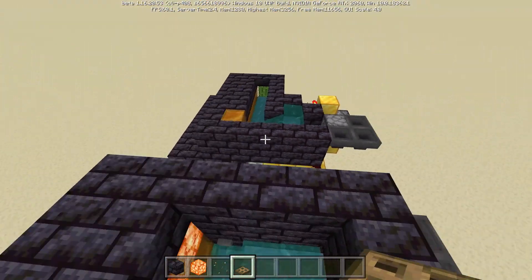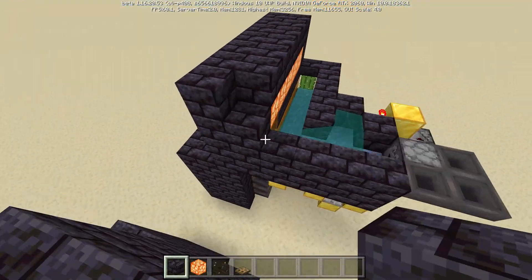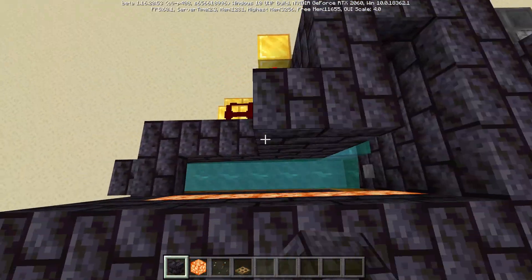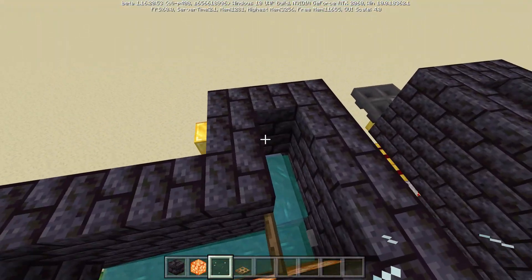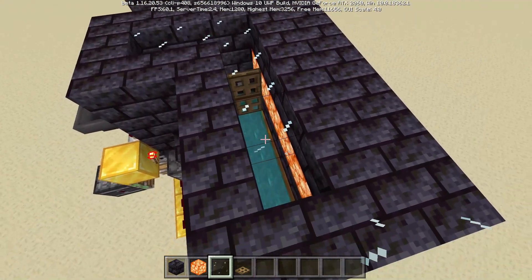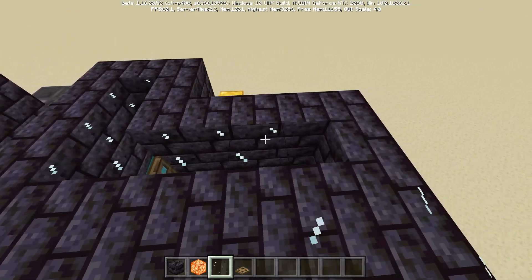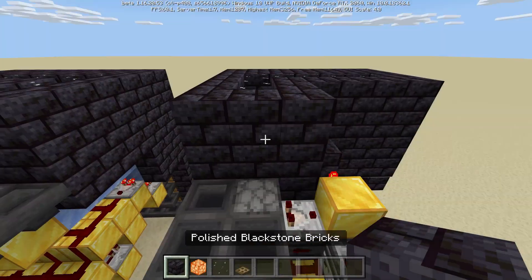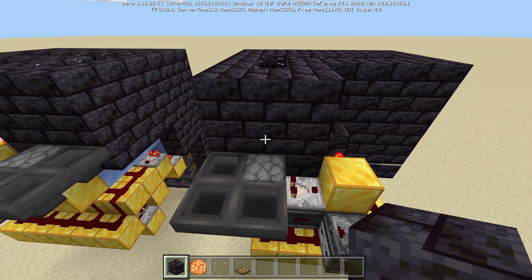We'll do the same thing for the other side over here. We can go ahead and put glass over the top of this so that we can observe our items going through and into the item filter. I do like that feature — it's pretty nice, purely for aesthetics though.